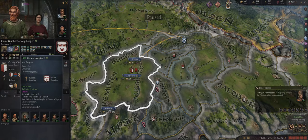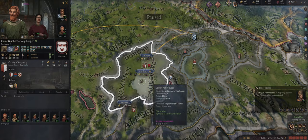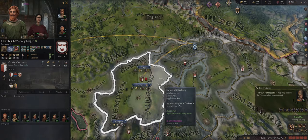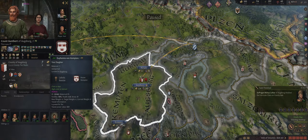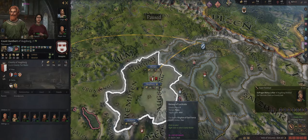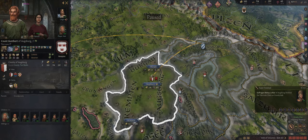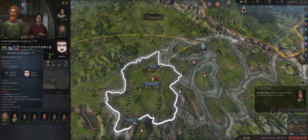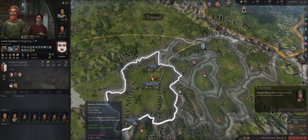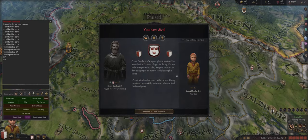A pressed claim will then be passed on to your primary heir. So those are the three types: implicit — basically everything your parent owns, for all eligible sons and daughters if there are no eligible sons depending on succession law; pressed claims passed down to your primary heir; and unpressed claims generated from the council action. We're going to demonstrate the succession process right now by killing our character.